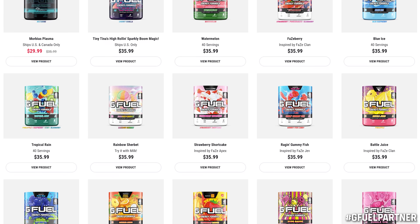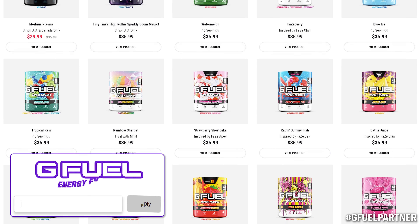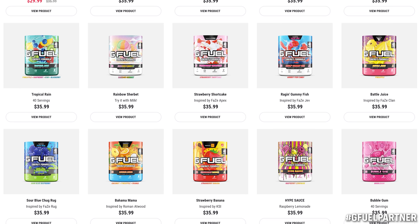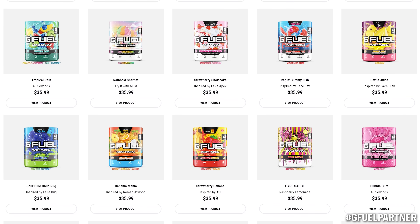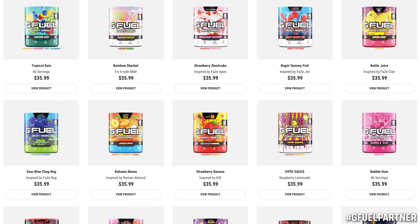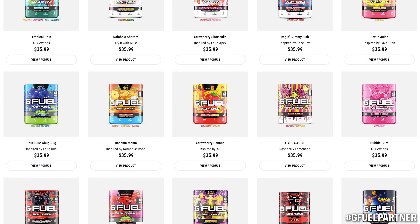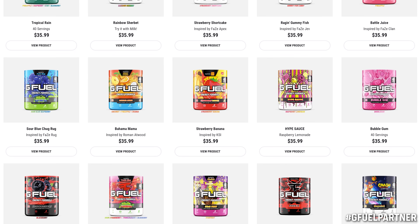Today and throughout the weekend, my friends at GFuel have bumped up code ESPRESSO to 30% off your entire order. If you'd like to grab a restock or try something for the first time, head to the link in the description and use code ESPRESSO. My current favorites are Morbius Nectarine, Pink Drip, Hype Sauce, Strawberry Banana, and Starfruit.